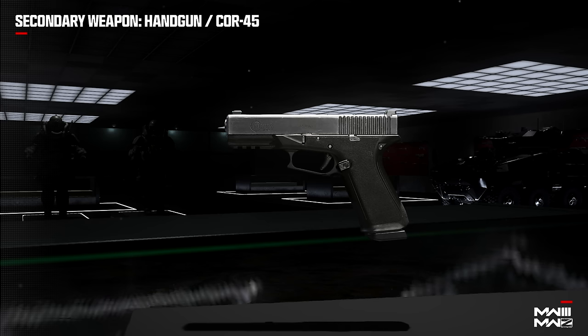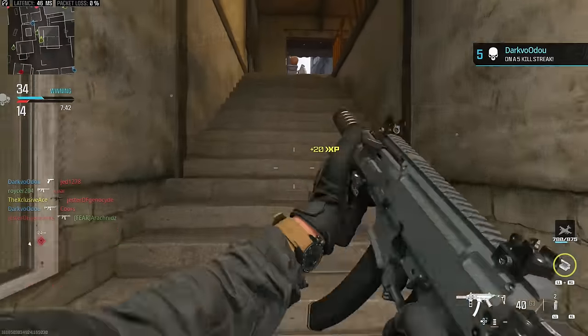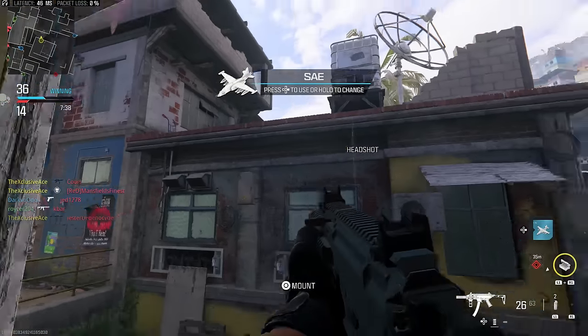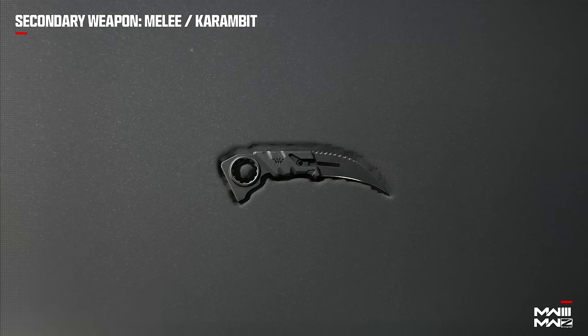When it comes to handguns, we had access to the WSP Stinger, the Renetti, and the COR-45 in the beta — although the COR-45 was showing up as locked, there was a way to use it. On top of this, they're adding the Tyr, which I think is how it's pronounced — a brand new revolver. That just leaves us with launchers, and there's only one unique launcher, the RGL-80, found several times in the campaign. This isn't too surprising since we're getting all the Modern Warfare 2 launchers added, which already cover the bases needed.